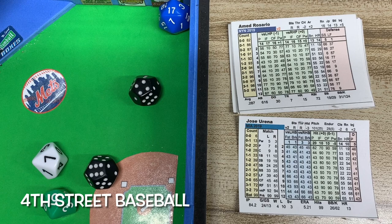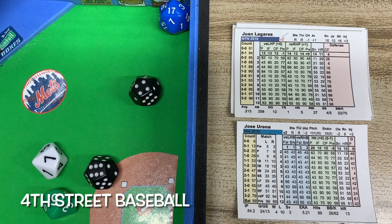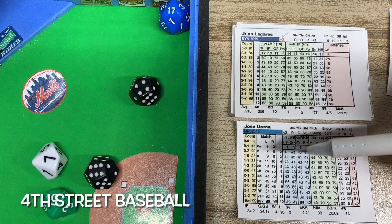So Rosario strikes out for the first time in the game, which is a good sign — he'd flied out the other couple of times. Here comes Juan Ligares, who's grounded into a double play and struck out.